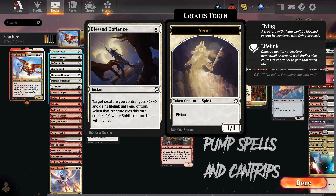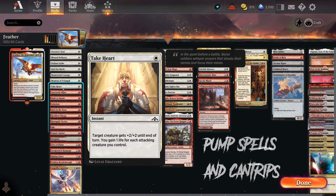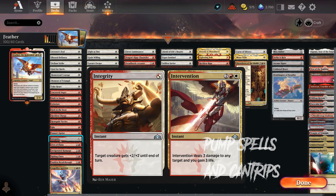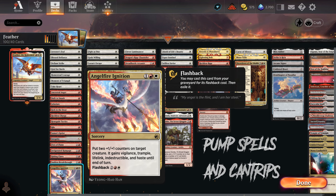Section 1: Pump spells and cantrips. This entire section is full of cheap instants that increase power and toughness. Some of them are key by also giving Feather trample, so we make sure we get in for damage. Many of them draw us cards in the process, so we can keep finding more and better spells. All these spells are the heart and soul of the deck.